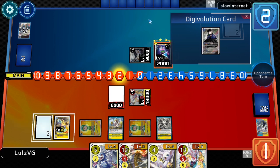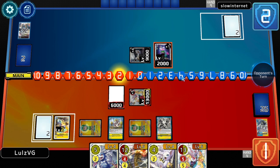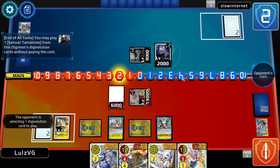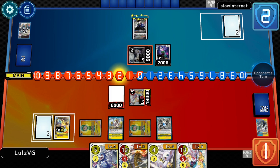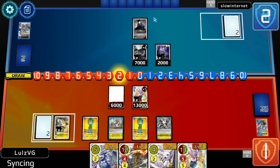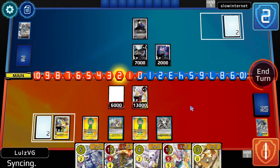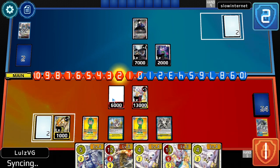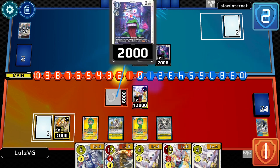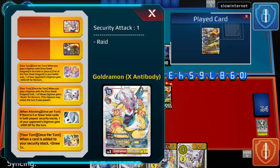I'm glad that doesn't say 'can attack immediately,' because that would be so bad for me. Spit out your tamers just to be safe. And then on our turn we just swing with this, activate this, play this. Oh, they left it in? Why? Does this have blocker? I don't think it does — I guess they just don't want it to be swung at. This has Raid, so minus 3k. Rush tokens.